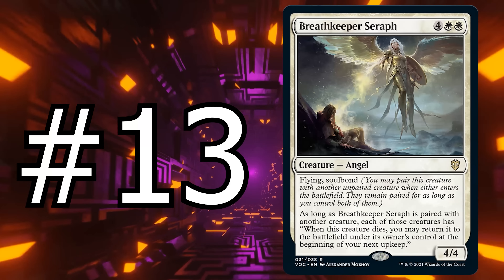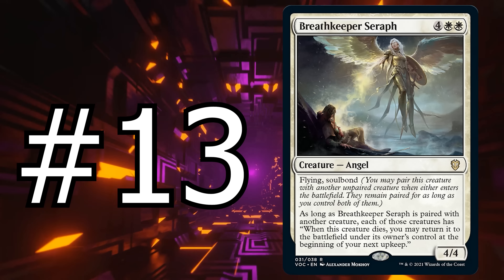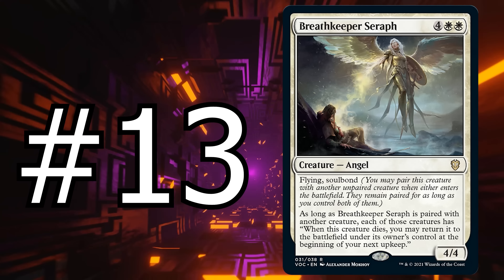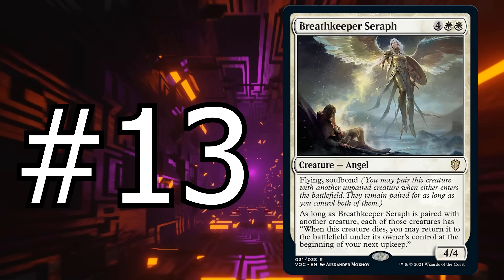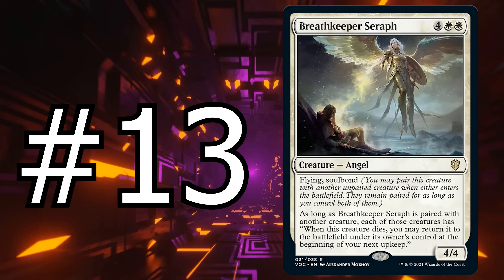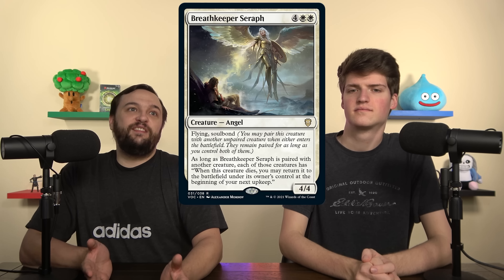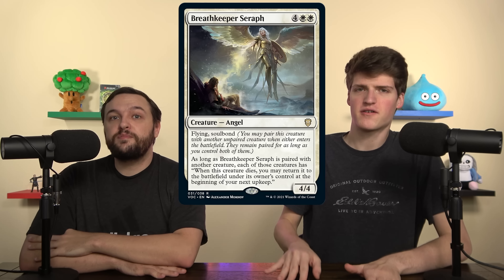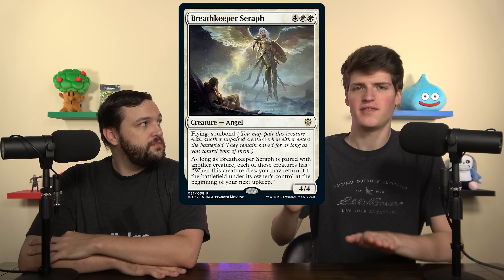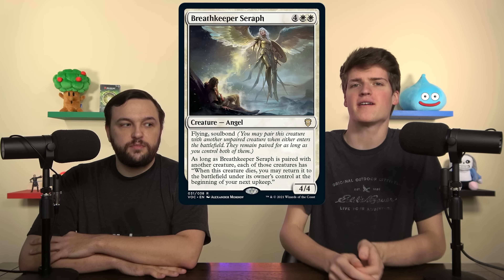Number 13 is Breathkeeper Seraph. This comes from the Crimson Vow Commander cards — white white, creature angel, 4/4, flying, and Soulbond. Soulbond: you may pair this creature with another unpaired creature when it enters the battlefield; they remain paired for as long as you control both of them. As long as Breathkeeper Seraph is paired with another creature, each of those creatures has: when this creature dies, you may return it to the battlefield under its owner's control at the beginning of your next end step. The ceiling on this card is lower than Hullbreaker Horror, but it fits in a lot more decks. With a sac outlet, it lets you sack whatever creature you Soulbond it with, and at end step it comes back — you get the ETBs, the dies triggers, then they repair, and you're insulated from board wipes for the whole turn.